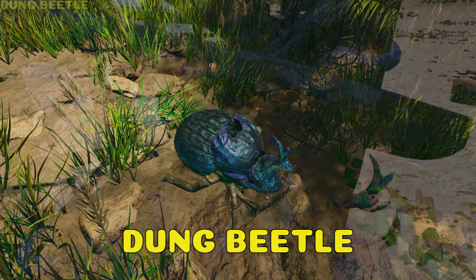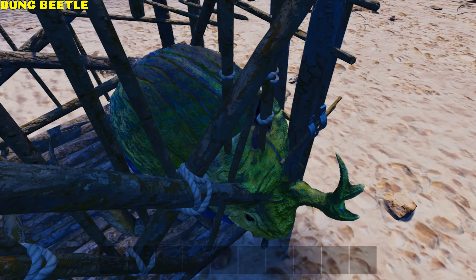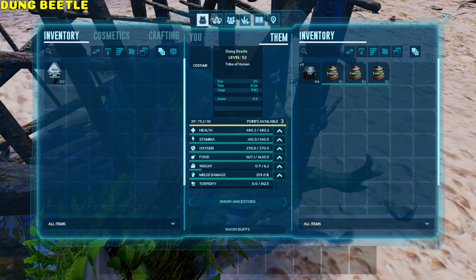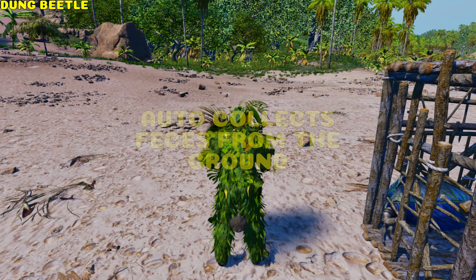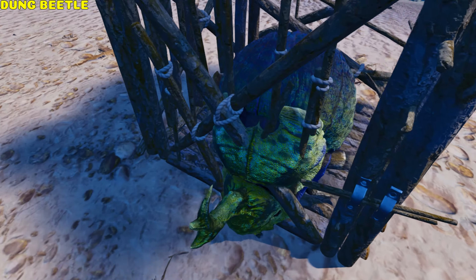Dung Beetle. When set to wandering, it will gradually convert feces in its inventory to fertilizer and oil every 10 to 15 minutes. It auto-collects feces from the ground, with the radius size scaling by the melee damage stat.